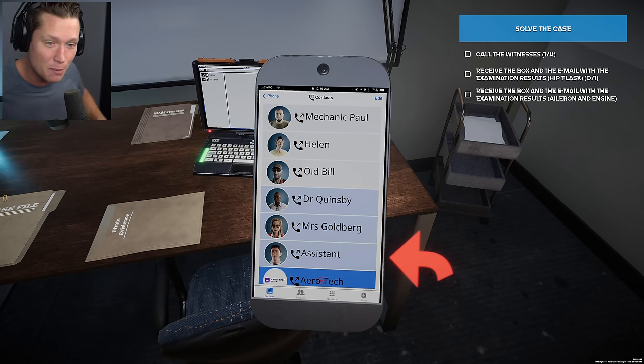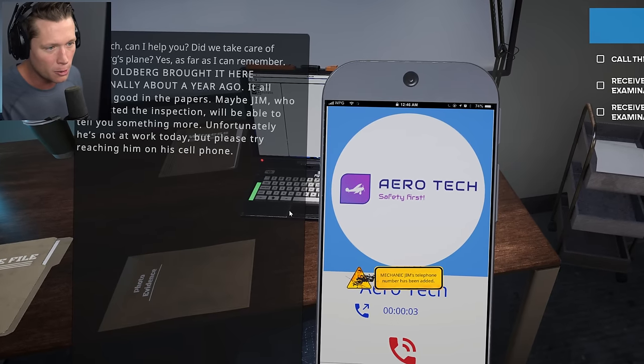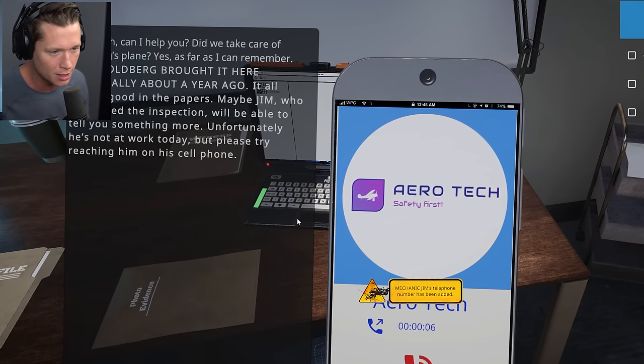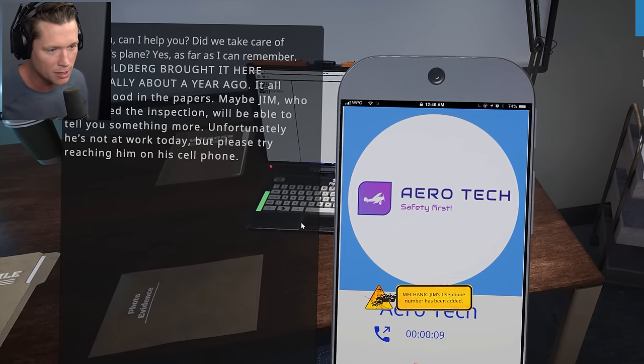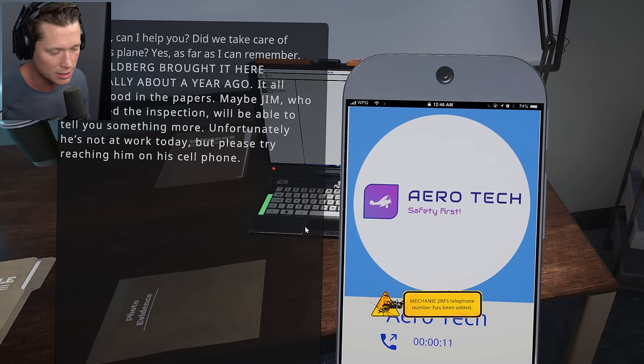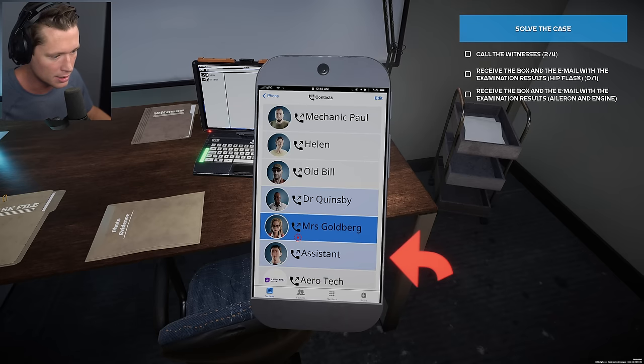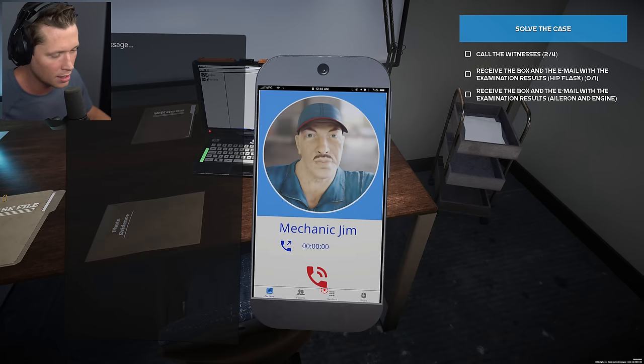So the wife is a pilot. We're going to call Aerotech — see what they say. They confirm they took care of the Goldbergs' plane. As far as they can remember, Mrs. Goldberg brought it there personally about a year ago. It all looked good in the papers. Maybe Jim who conducted the inspection will be able to tell you something more — unfortunately he's not at work today. We're going to call mechanic Jim and he's not answering. Interesting.